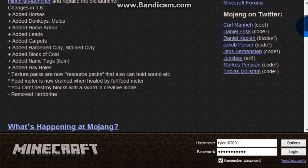The texture packs are now resource packs, and they can also hold sound. You can't destroy blocks with a sword in creative mode anymore - that was a bug. That was horrible.